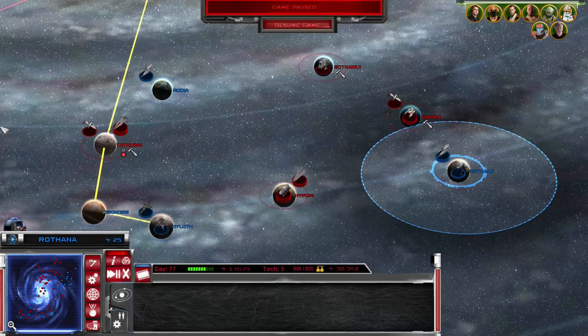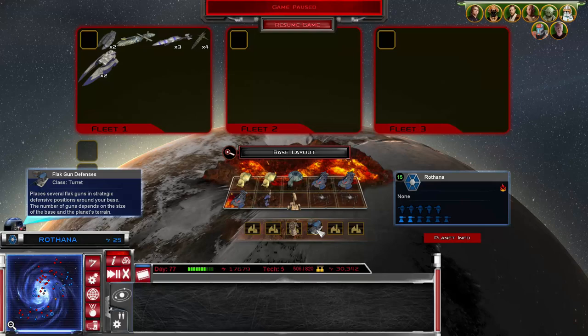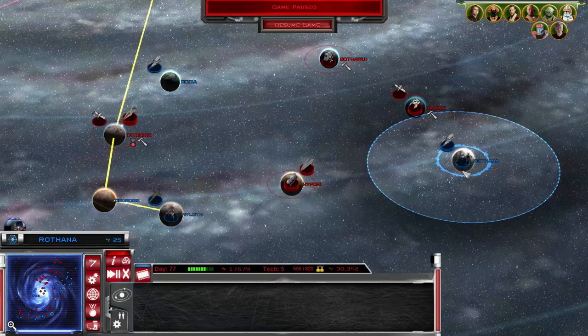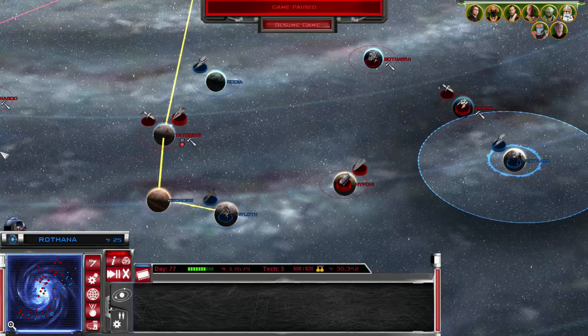What we're going to do is pull the main fleet back to Rothana and take the orbit of the planet. They don't have a hypervelocity cannon — they've got a couple of flak gun turrets on the ground, lots of ground troops and a shield generator, so taking it on the ground is going to be a hell of a fight. They don't even have a space station because we went and wiped it out, so that should be an easy fight.